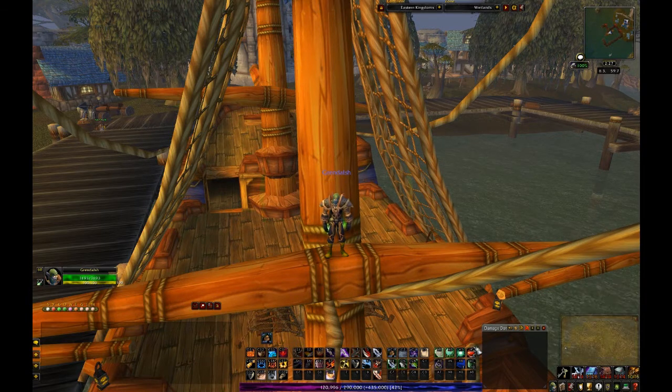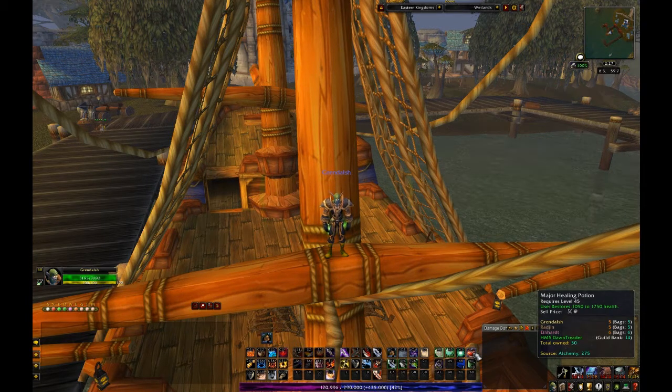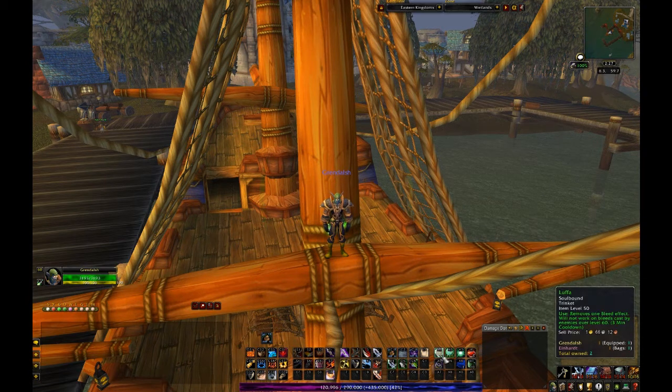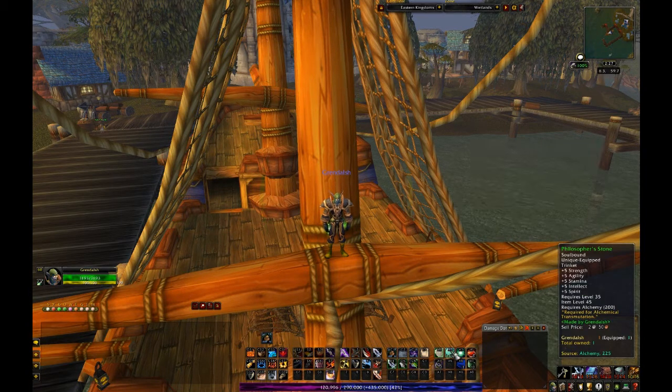So I can instantly, in the middle of combat, go Alt-minus here — Alt-B05 — and get myself some health. Or Alt-B10 and get myself some energy. Clean off a bleed effect. Clean off a spell effect. It doesn't really do anything, it's just a nice buff. Sometimes the trinkets aren't that helpful.